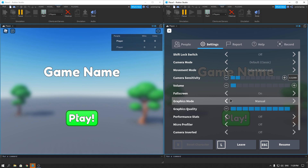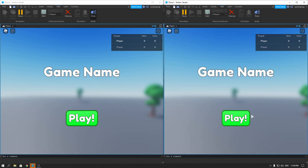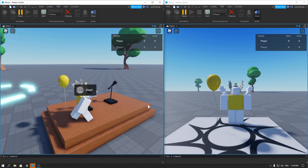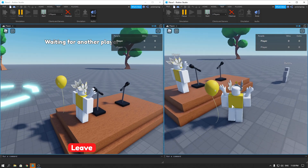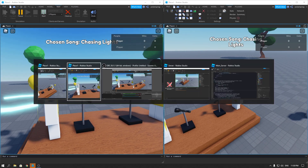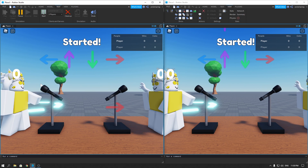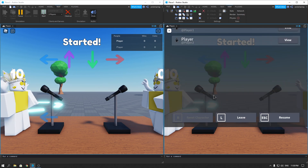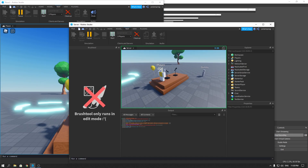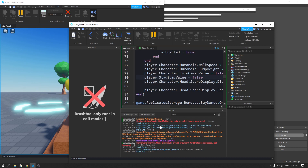Okay, everything is loaded and I'll mute again, which I always forget to do. I'm going to go ahead and play the game, view my output on the server, get some score, leave the game, and see how this looks. Okay, so the problem is — instance expected, got no.